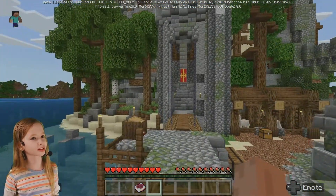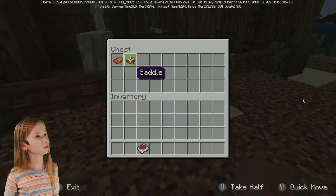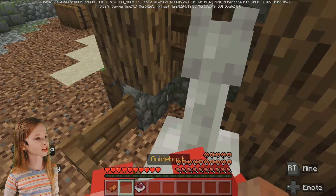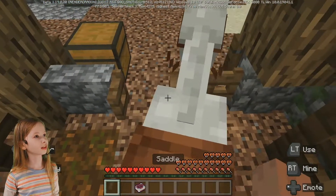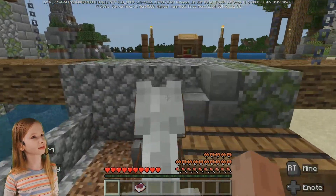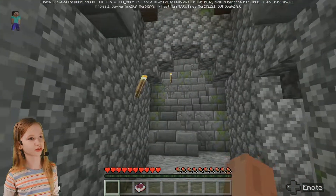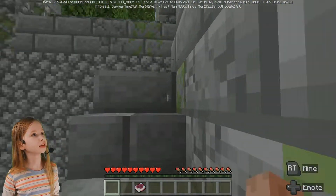I like the blocks that you used. Ooh, a chest! What is in it? Ooh, a saddle — I can get a horse! I want the horse. It has a lot of hearts. I can tame the horse now, and I can control where it goes. Got my own little horse. I'm just going to leave it out here for now. I don't need it inside the castle; it can stay outside.